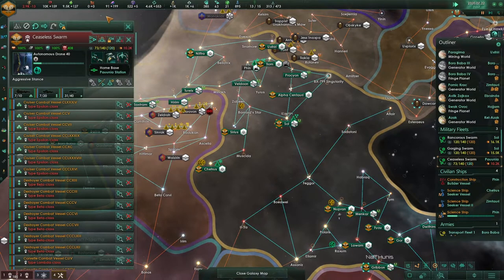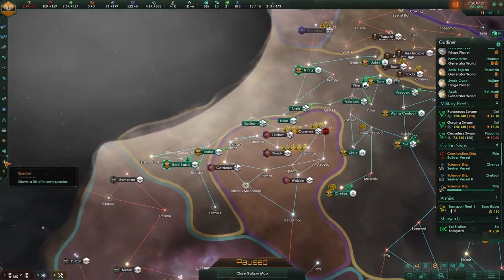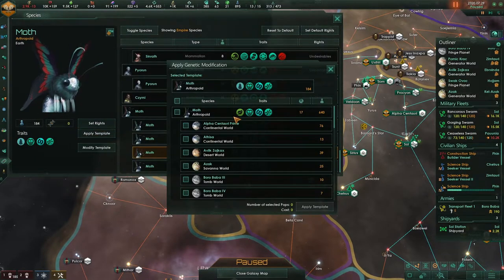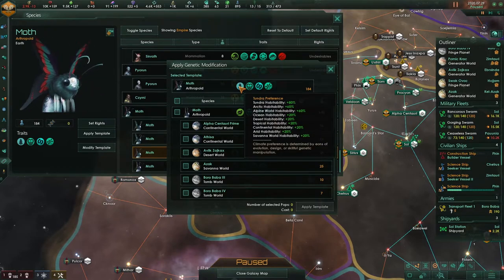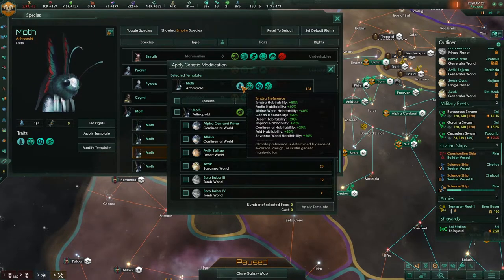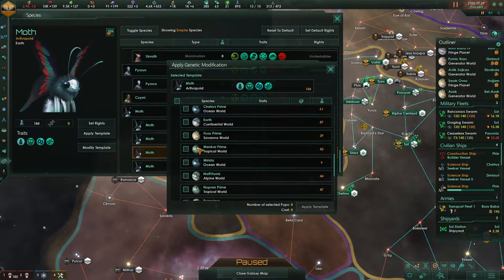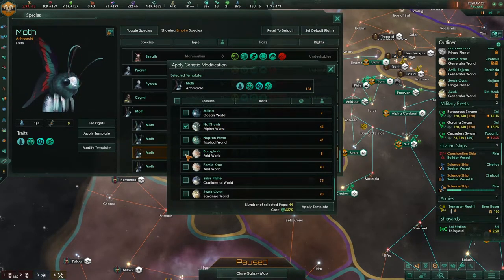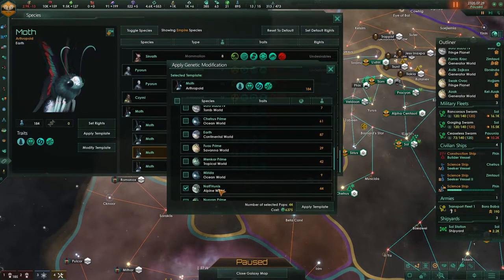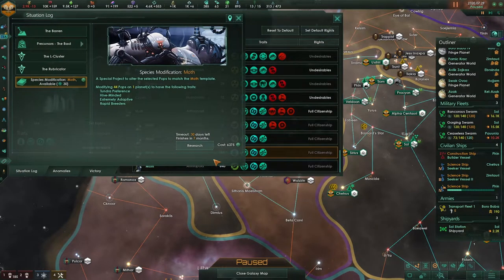Let's upgrade — almost ready. The population should now be transformed. Species — apply template — and again we're looking for tundra, arctic, and alpine. We could add even more planet types but that's a bit overkill. So tundra, alpine — there's even a tropical alpine. Apply template — seven months. Let's research it. I think that's just the one planet I missed.